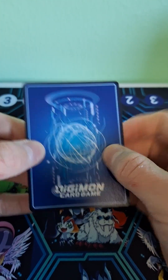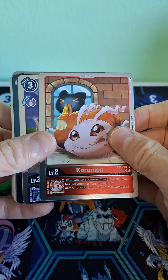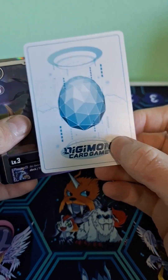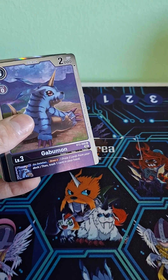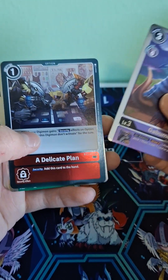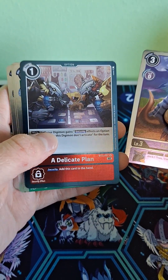Here we go with pack number two. We got Koromon. Nice. Whoa! It's white on the background. Why is it white? I mean, I'm not complaining — it's cool-looking. This one's not white, is it? No, it's blue. Gabumon. A delicate — oh my god, they're playing cards! How freaking cool is that. That's adorable.